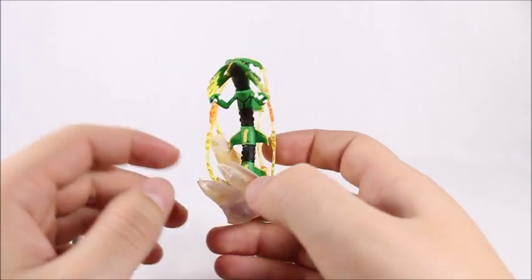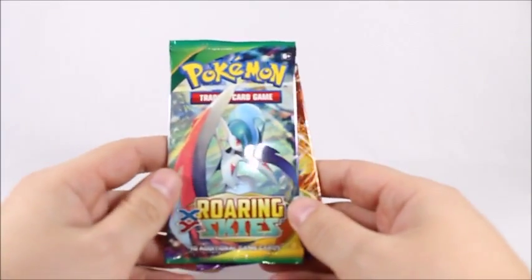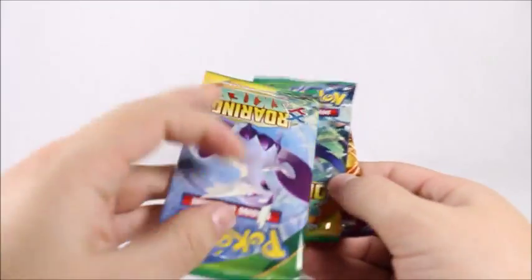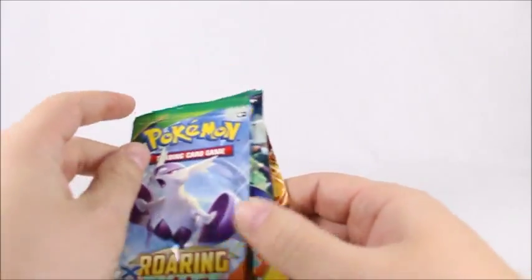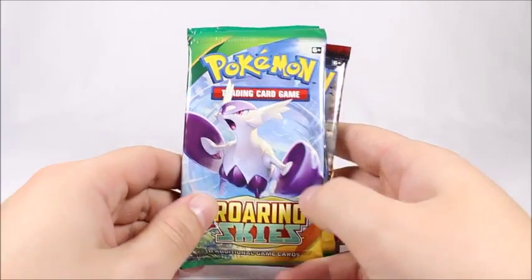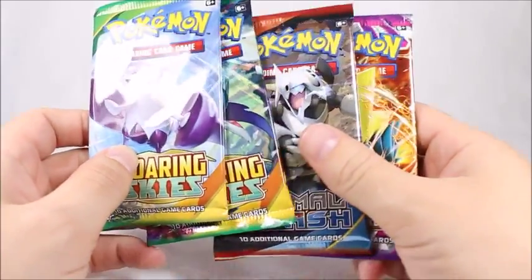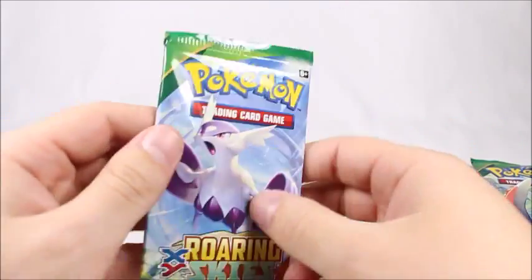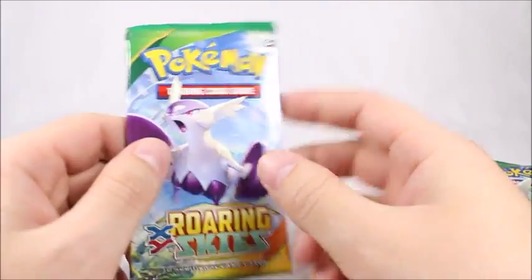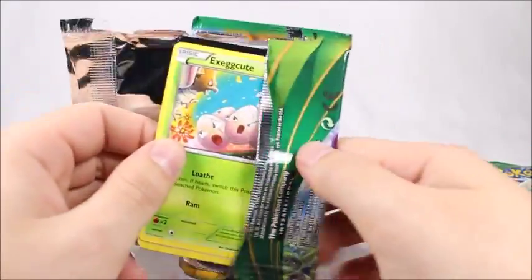And we got the mouth here. This is just really super cool. The four packs are X&Y Phantom Forces, X&Y Roaring Skies, X&Y Roaring Skies, and X&Y Primal Clash. We'll start with Roaring Skies and go from newest set to oldest. I'll also be opening a mega set soon — that'll be the next opening.